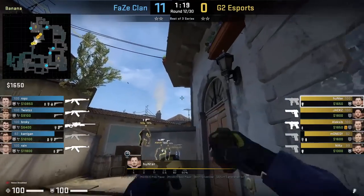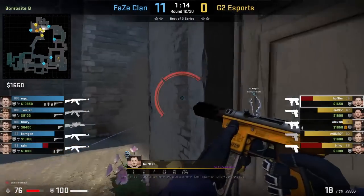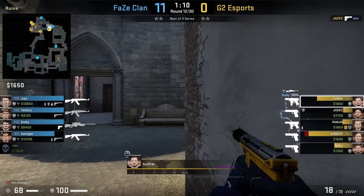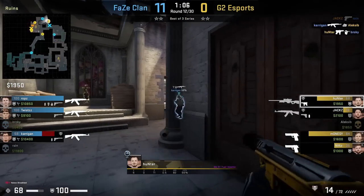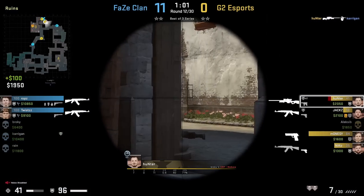One play you can do when executing B is having one player run through the CT smoke, which I've seen a lot of pros do recently. This is risky, but if timed right you can sneak to Tree or even catch the CTs on reload from spamming, or throw a flash for teammates. Hunter went unnoticed at Tree and catches out the rotator Brokey, picking up his OP afterwards and getting another frag.